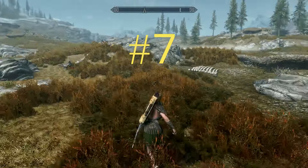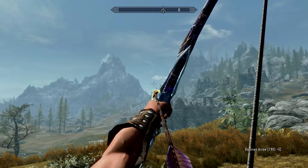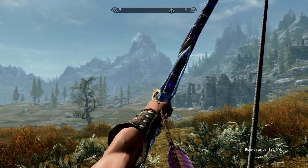Number 7: Dwarven. Now, it's hard for me to get past the quiver, but there's nothing cooler than purple feather fins with a golden arrowhead. Booyah!